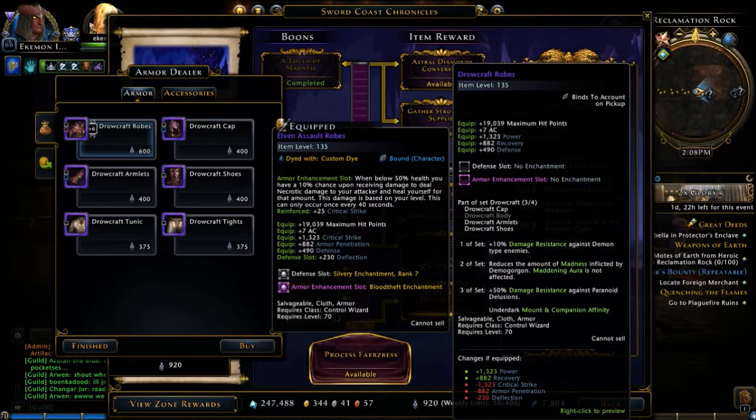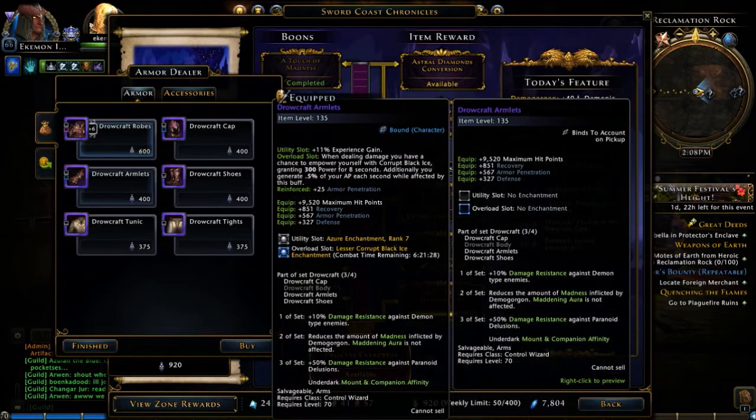But as you can see, these are slidables. You have a very good bonus on your hit points, power, recovery, and defense for this. If you just hold your pointer over it, it shows what the benefits of having that equipment is.